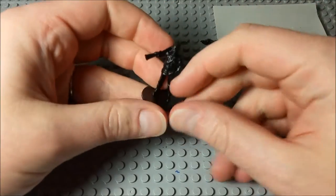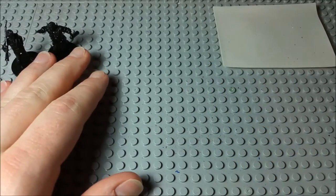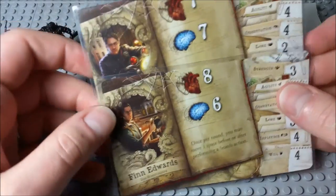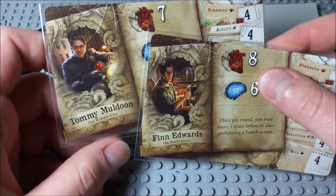Hello everyone and welcome to another edition of Let's Paint Mini. I wanted to move on to some more Mansions of Madness, but this time we're gonna do some heroes. And to do something special, we're gonna do some heroes from one of the expansion packs. So what we're doing here are Tommy Muldoon and Finn Edwards.